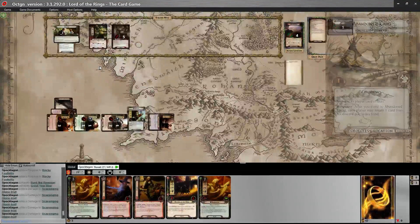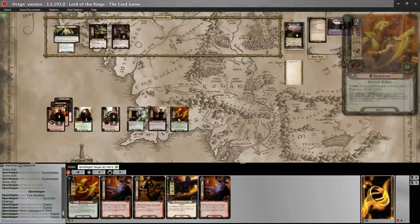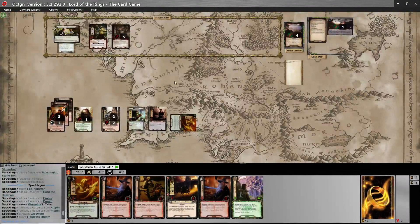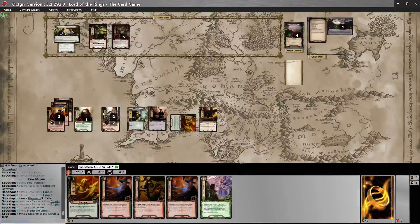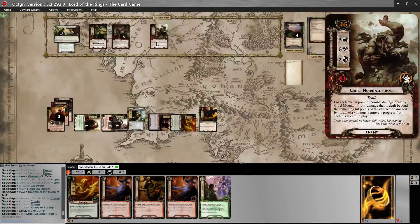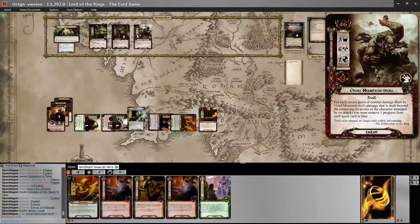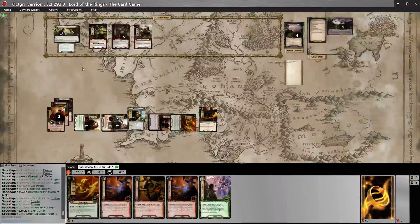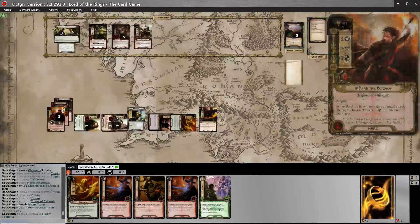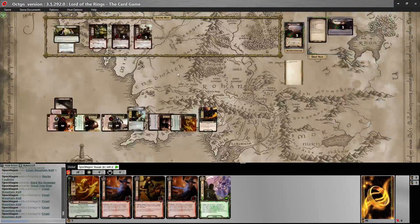Start the next turn. We need to get Glaeline out. Draw a card — Heed the Dream. Let's get out a Knight of the Swan for one and quest for seven again toward Make Camp. We reveal Cruel Mountain Troll: for each excess point of combat damage dealt beyond the character's remaining hit points, remove one progress from each quest card in play. He's at 46 engagement cost so I won't have to engage him. Seven versus six threat — we make one progress. Bard attacks and deals five damage since this troll adds three threat; we want to get rid of him fast.